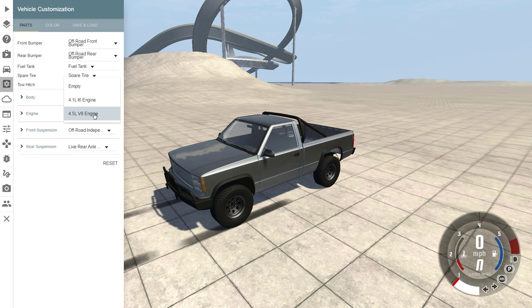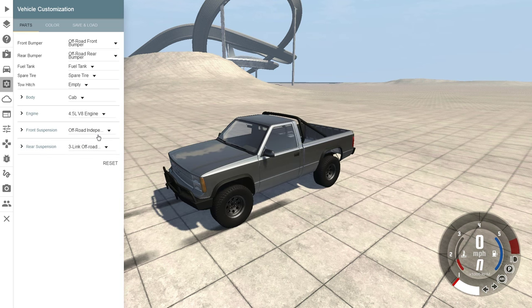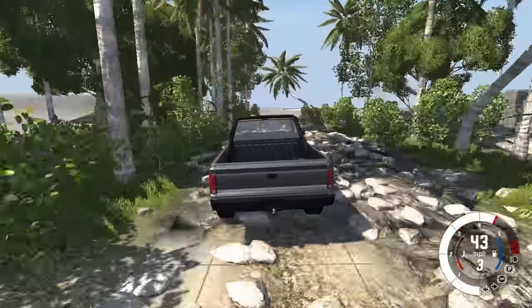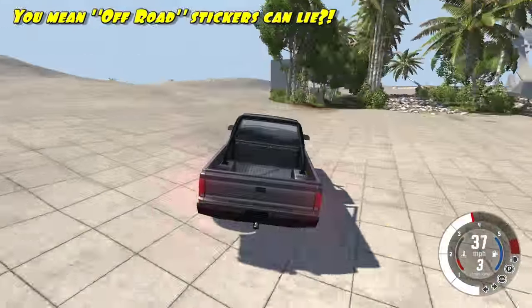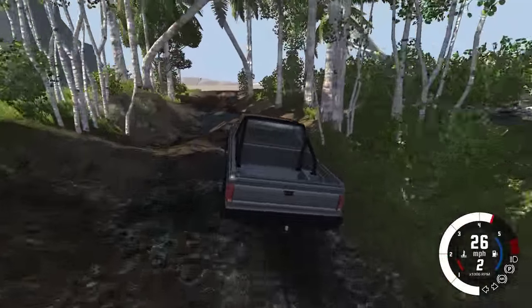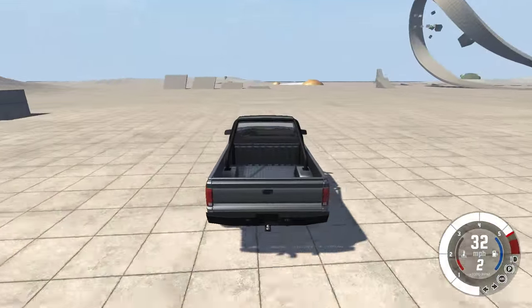Here's another fun thing you can do. Bigger engine — this is the biggest engine. Off-road front suspension. Off-road rear axle. You can change all sorts of things. Let's do some off-roadin'. Rocks! This is too much off-road — the truck can't handle it. Maybe through these trees is a little better trail. Or not. So much mud. We're bouncy-bouncin'. But we made it. Huzzah!